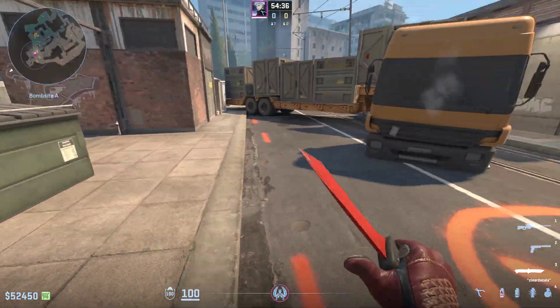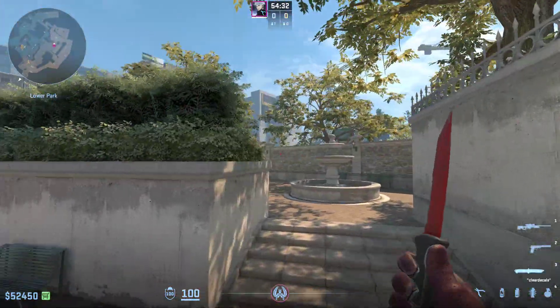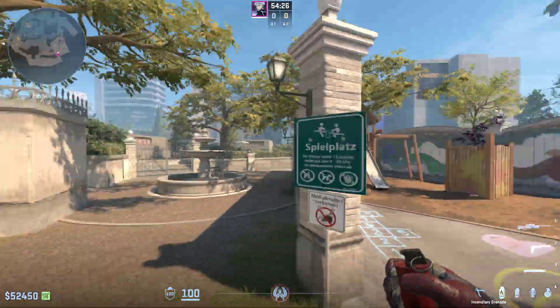What you're gonna do is have two guys pushing out mid, then they can just flash for themselves or whatever. They will just have this smoke here and can easily take mid and even try to go into playground.